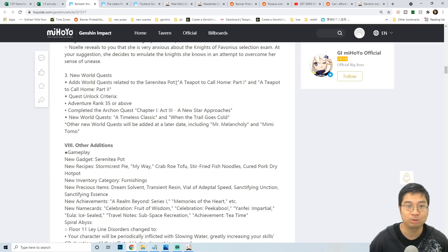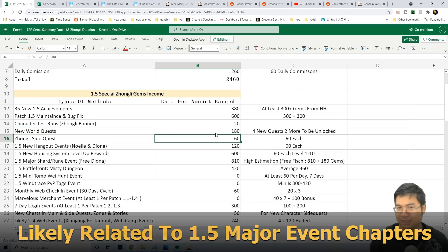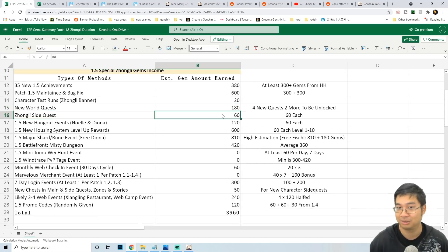What's interesting is the new world quests — there seem to be four different new world quests. Two of those will be related to the Serenitea Pot housing system. We're assuming those new quests may give promo gems — usually a really good quest might give 60 promo gems. So this may be a slightly high estimation of 180 promo gems for four new quests in patch 1.5, but it may be as low as 30 promo gems each, coming to 90 promo gems.